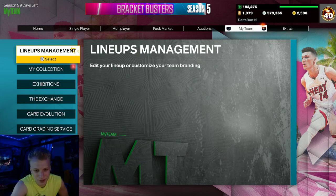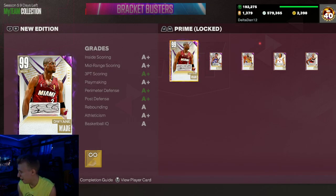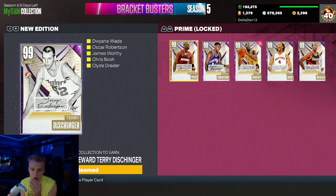What is going on guys, Delta Den back here again with another video. As you saw on the thumbnail, you already know we had to lock in for the new dark matter Terry Gashner card.